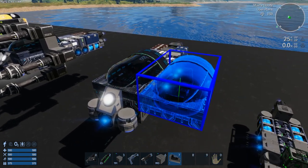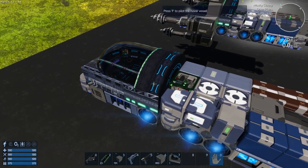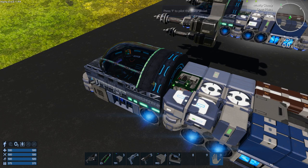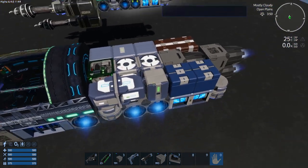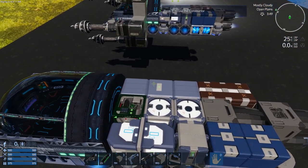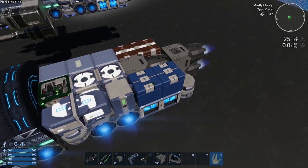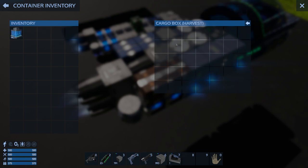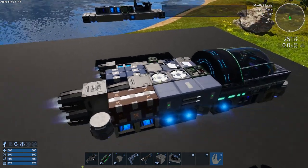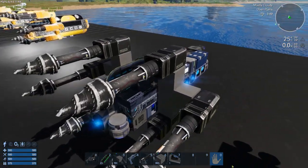I don't care much about looks — I wanted this to be practical and it works great. I always like to have an O2 station because if you mine on the moon or a hostile planet without oxygen, sometimes you need to step out of the cockpit. It also has a fridge, two O2 tanks, a constructor, a harvester box, and two cargo boxes in case you're looting a point of interest. I don't see a reason to have more than one cargo box because once you fill it with ore you need to go back and process it.